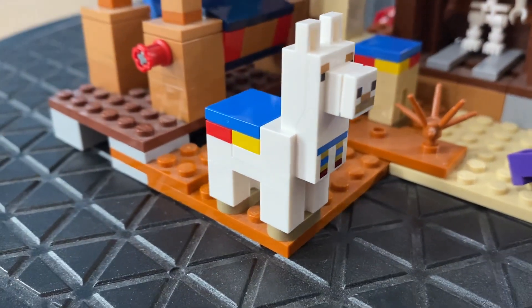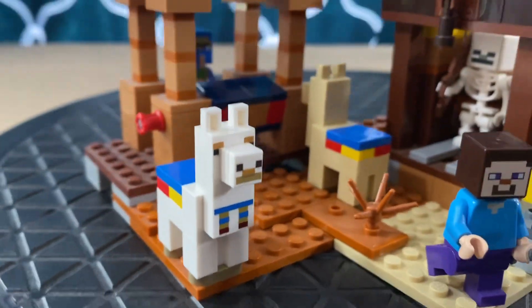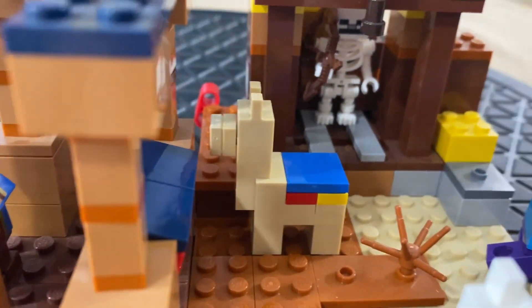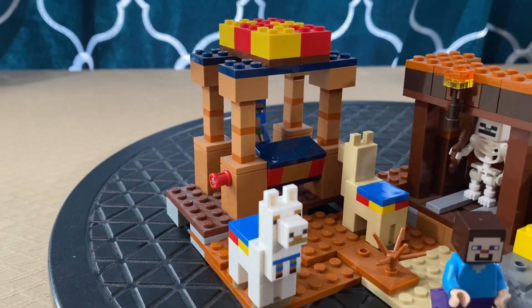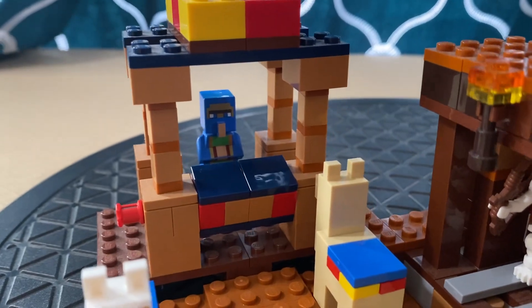A cool feature of the llamas is their mouths and noses stick out as well, with a special kind of head. This is the wandering trader's trading post.